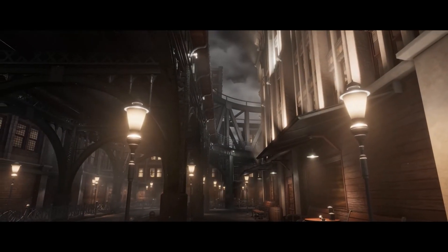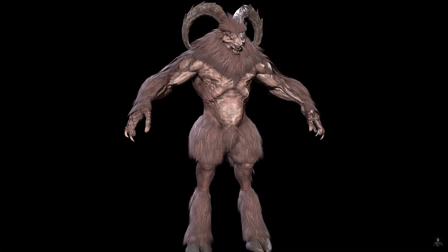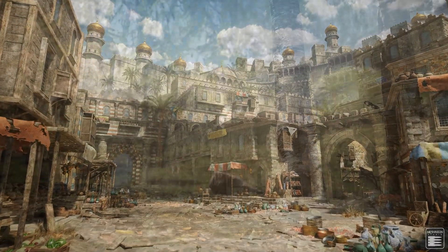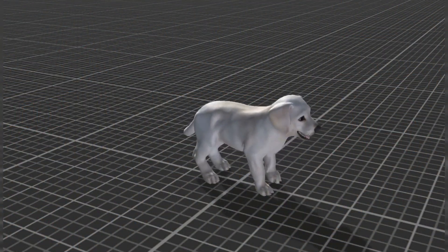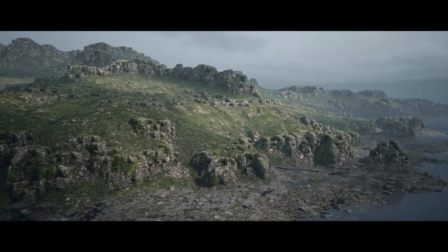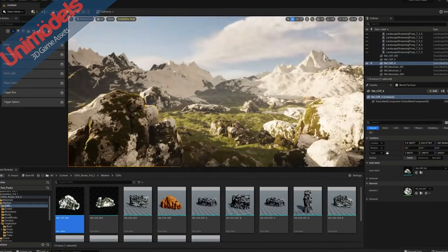That'll be it for this video covering my top 10 assets in the massive Unreal Engine Marketplace sale. My favourite this time around is probably the Northern Island Pack. Let me know in the comments which one is your favourite and if there are others on the Marketplace page you really like, because there are over 15,000 different assets with savings of up to 70% off. Make sure to check the links in the description below — thanks so much for watching and I'll see you in the next one.